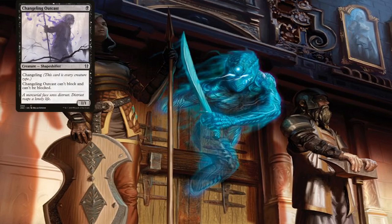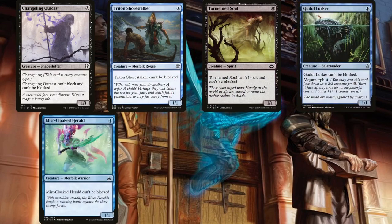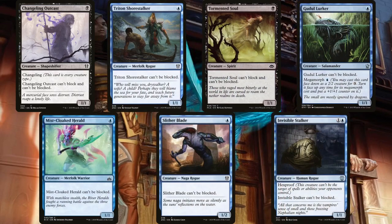That's why the deck is obviously running Changeling Outcast, Triton Shorestalker, Tormented Soul, Gruul Lurker, Mistcloak Herald, Slither Blade, and Invisible Stalker. With the exception of Invisible Stalker that costs 2, the rest of these cost only 1 mana. The Stalker makes up for it by having Hexproof. Being able to drop one of these the first turn is super clutch, because then we get Satoru on turn 3, and then by turn 4 we're ninjutsuing in a fatty. These creatures are completely unblockable.